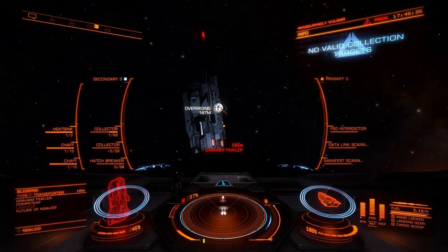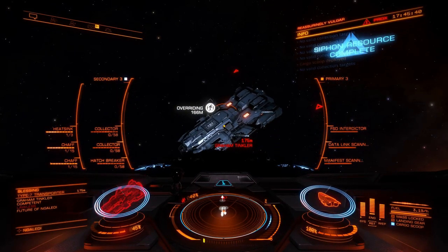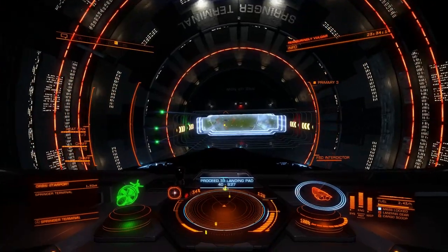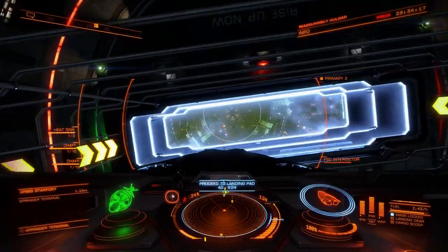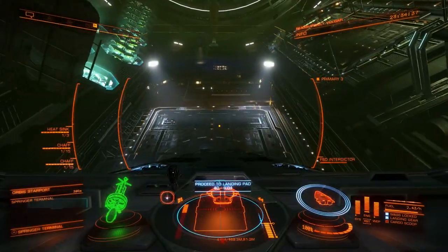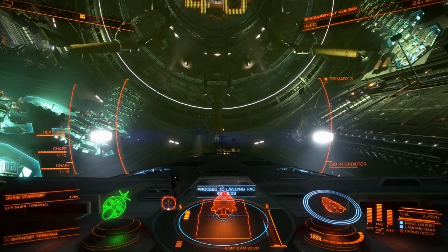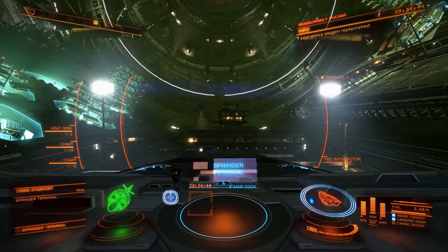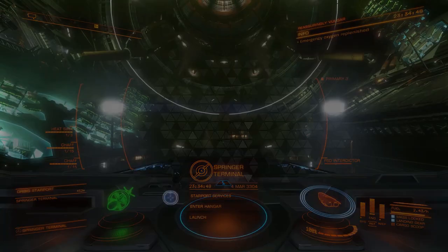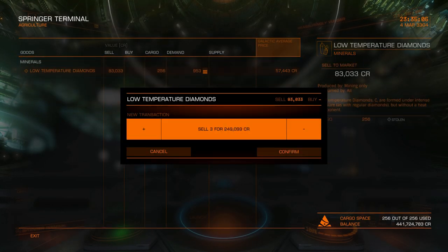When you finally get around to selling your sparkly contraband you should find another rather pleasant surprise. In 2.4, diamonds used to fetch around 51k per tonne when a system was on the boom. This has had a buff in 3.0 — diamonds now sell for upwards of 80k a tonne. Filling my Anaconda takes about an hour in a good system, considerably less if I bag a T9. This effort now nets me around 20 million credits. What's more, if you're not already Elite, it counts directly to your trade rank and is an extremely fast way to rank.